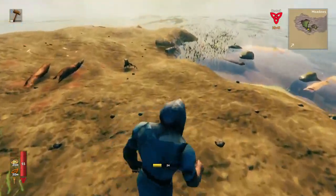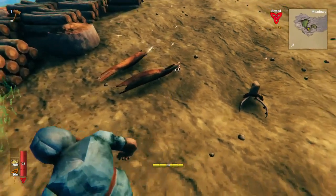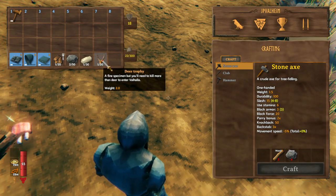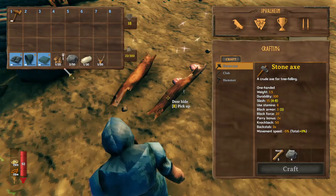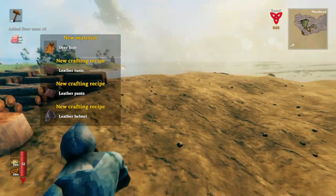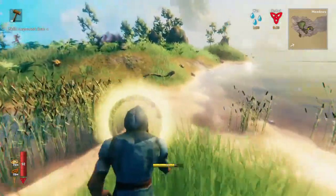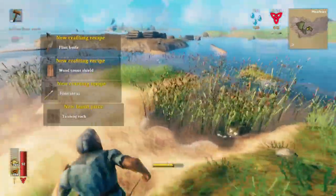The next material you typically find is neck meat or boar meat, then deer meat along with deer hide. You'll also find trophies — they don't always drop, so they're sort of a special thing that you get every four or five kills, and certain enemies have really rare trophy rates. Trophies usually aren't used for anything, but some trophies are actually used for certain recipes, so you won't unlock the recipe until you find that particular trophy. Once you've gotten some deer hide, you'll be able to make some leather armor. Boars will give you leather scraps, which are an important crafting material used in a wide variety of items.